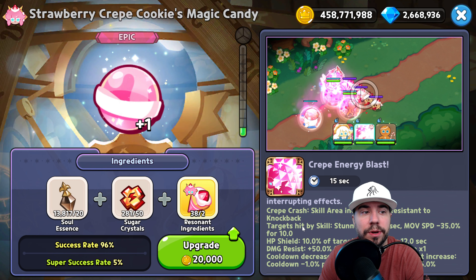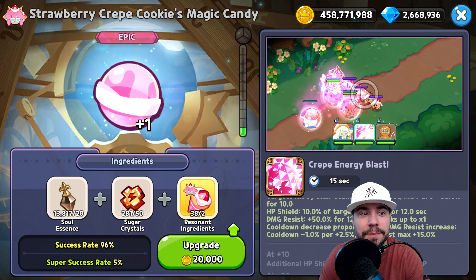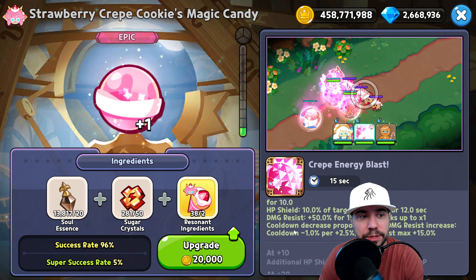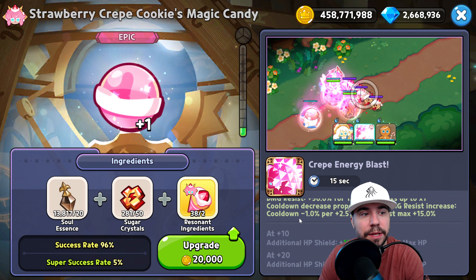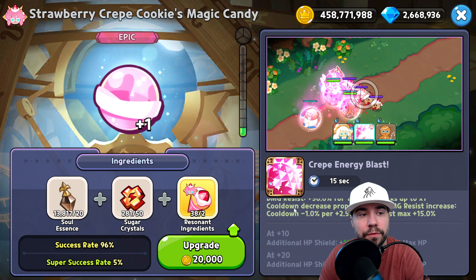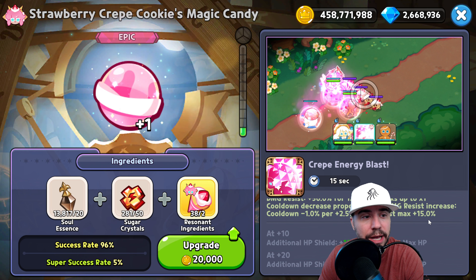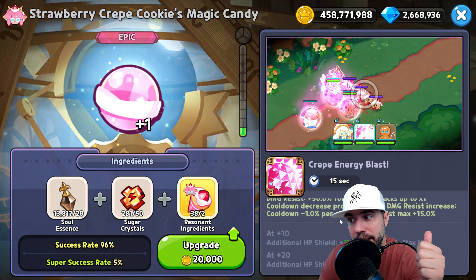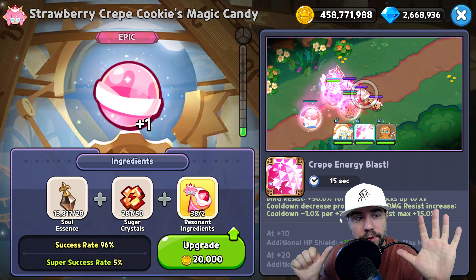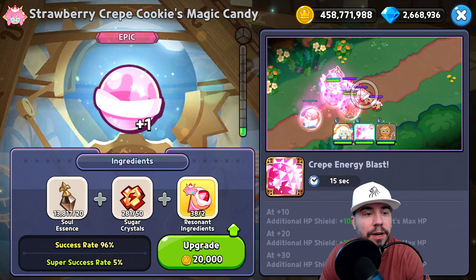Strawberry Crepe Cookie applies an additional damage resist buff proportional to their cooldown reduction. While using their skill, they briefly become resistant to interrupting effects. Key stats: targets hit by skill are stunned for 3 seconds, move speed minus 35 for 10 seconds, HP shield 10% of target's max HP for 12 seconds, damage resist +50 for 12 seconds. Cooldown decreases proportionally to damage resist increase: cooldown minus 1% per +2.5% damage resist, maxing at 15%. So at 6% cooldown reduction you reach the full 15% damage resist bonus.